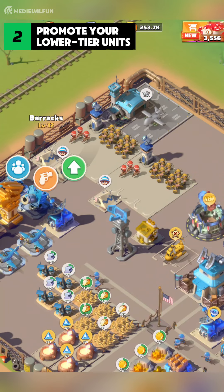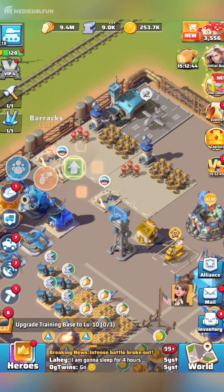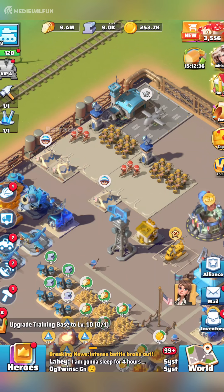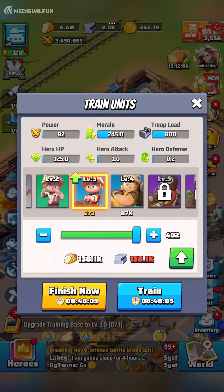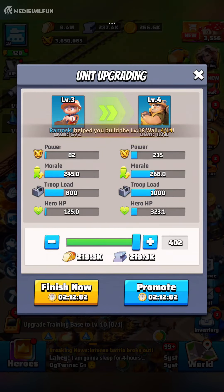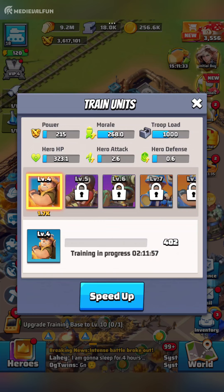Don't overlook promoting your units in Last War Survival. Promoting lower-tier units not only boosts their stats significantly but also saves valuable resources like food and iron. Once you've trained a certain tier of units at the barracks and unlocked a higher tier, visit the barracks and swipe left to see the previous unit tier. If a green arrow appears on them, select those units and press the green arrow button instead of Train. Move the slider to choose the number of units to promote — the maximum depends on your barracks level.